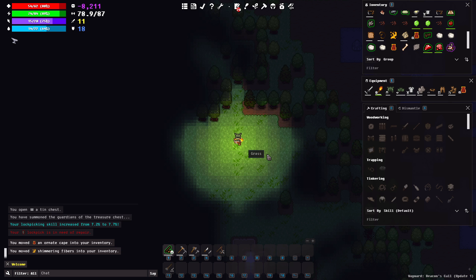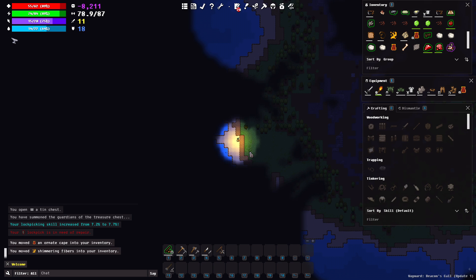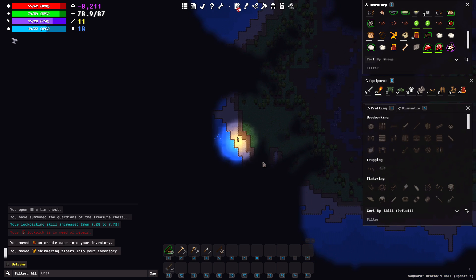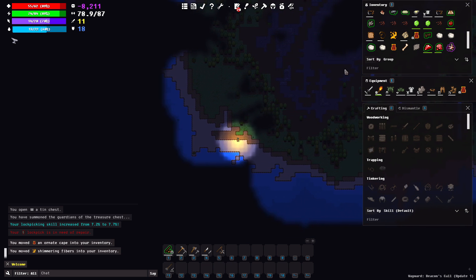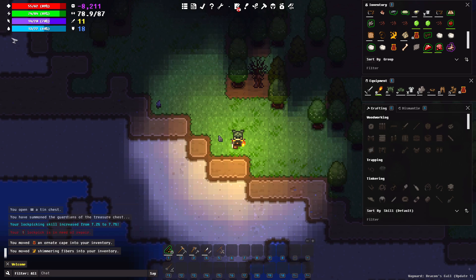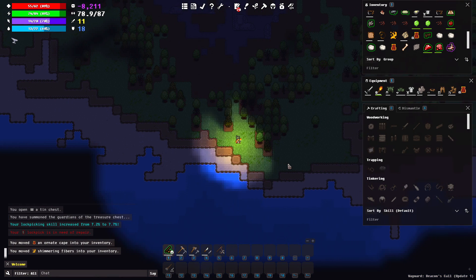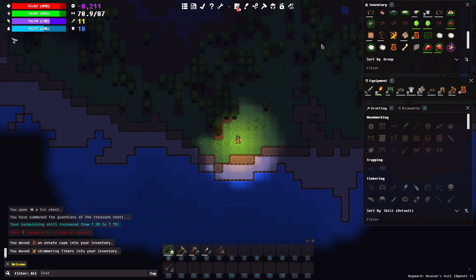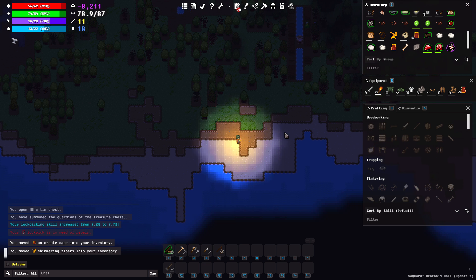It looks like we're going to beach over here — okay, we've hit the edge of the island. I haven't even explored my entire home island yet. This home island that I spawned on is just absolutely enormous. I've spent the better part of six or seven hours just slowly going further out and seeing what I can find. Yeah, this is Wayward.